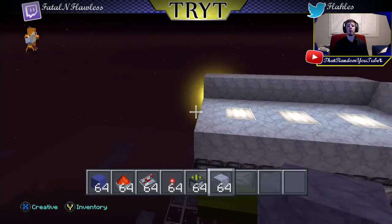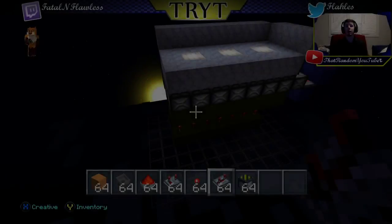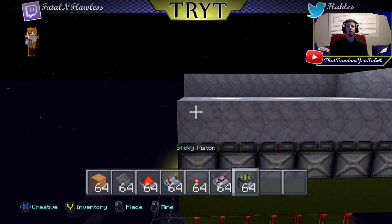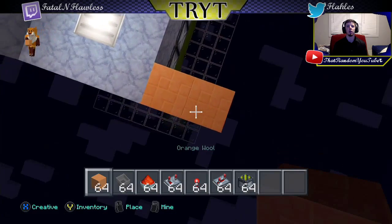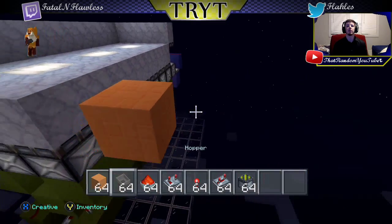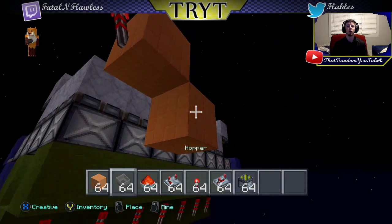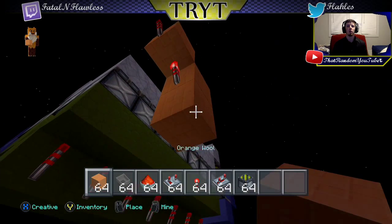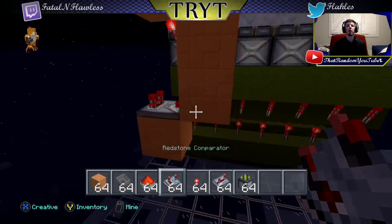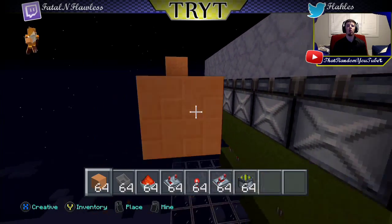Now we're going to hop over to the on/off powering of the circuits, so we're going to start building the T flip-flop. Go one up from the very last piston and pop out two blocks. On the face of this block put a redstone torch, drop down and place a redstone torch, drop down again and place another. Put a redstone comparator facing this way, run your redstone torch here, place a block on top, and run these blocks all the way down to the edge.